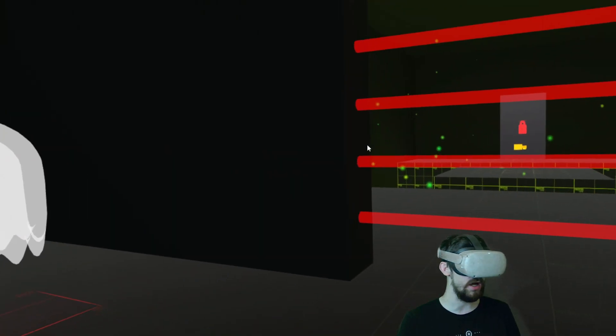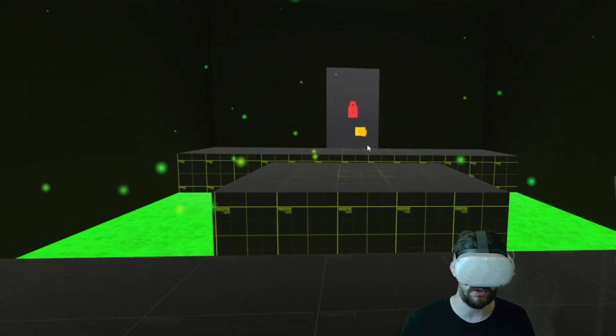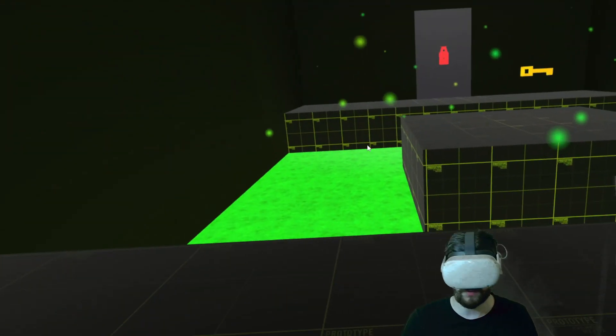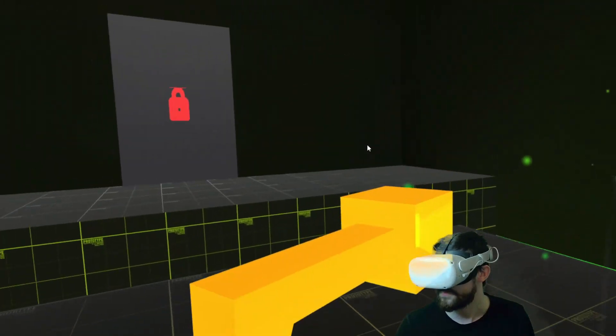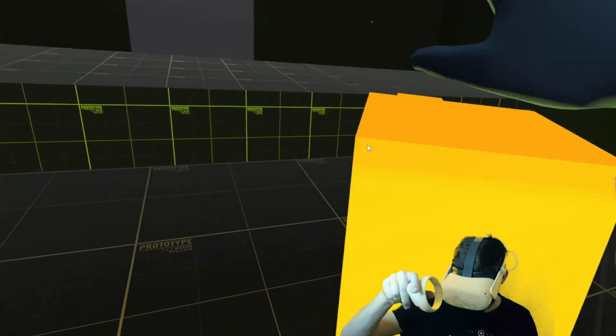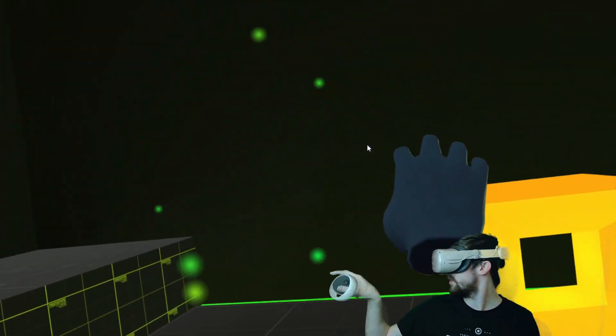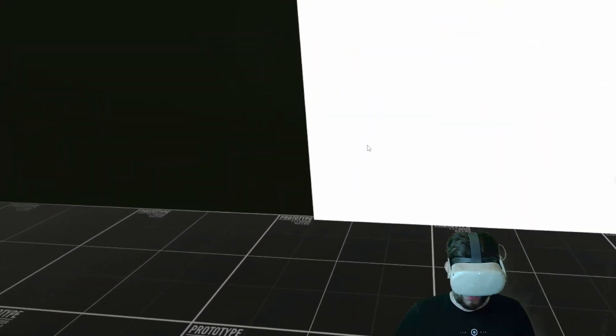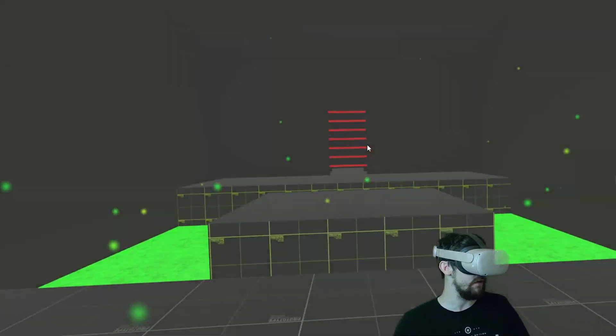He spotted me but luckily I got outside too quickly. Now we've got acid around here, which actually doesn't look too bad. Jump across, grab the key which opens the door, then run and jump through. Just some small fun things for now — basic style levels.